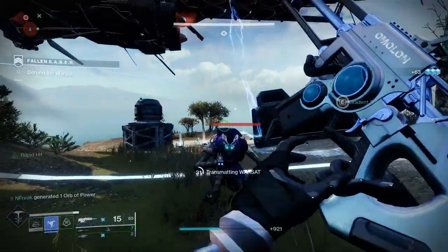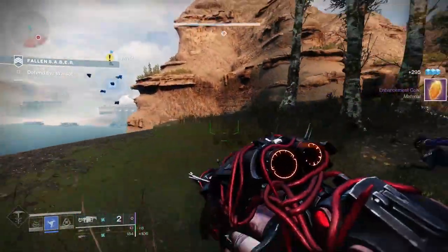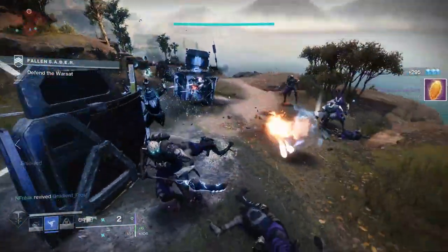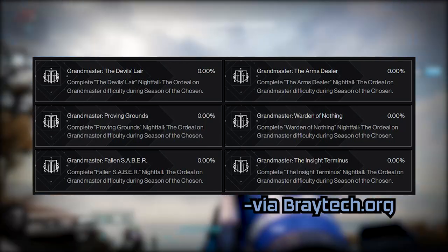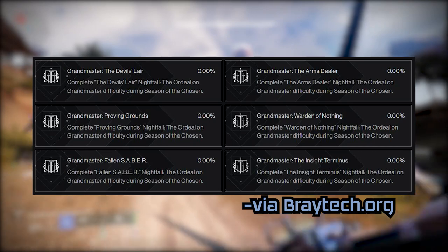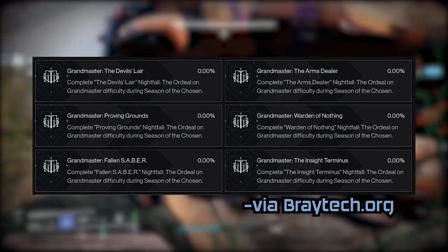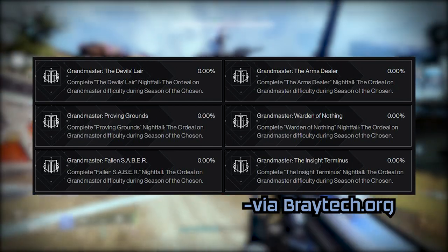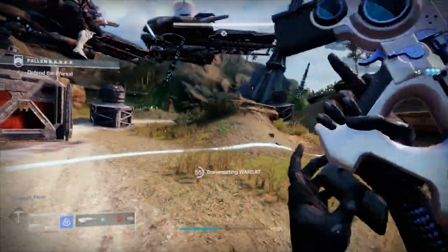Season of the Chosen will be the fourth time we've seen Grandmaster Nightfalls, and this season is looking to be a rough one. We've got plenty of new gear and we are more powerful than ever, but this season's strike list may be the most difficult we've seen since Season 10 when GMs were first introduced. We have three old strikes — some of the hardest from Season 10 — two remastered Destiny 1 strikes, and one brand-new strike with reportedly nine mini-bosses. It's gonna be a rough one.